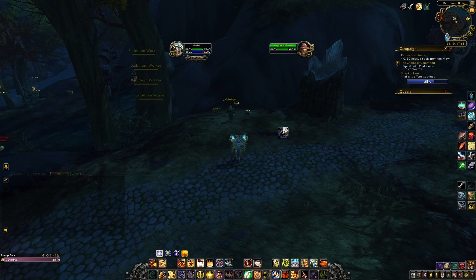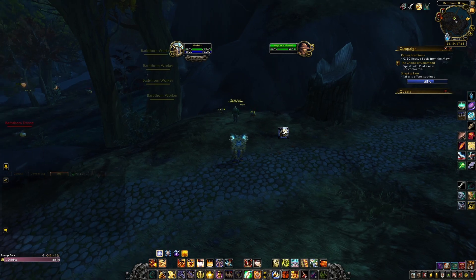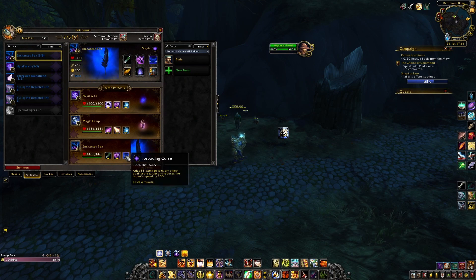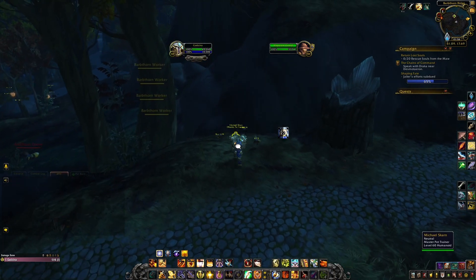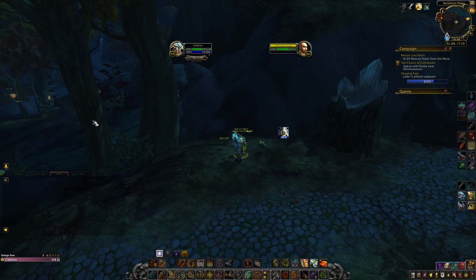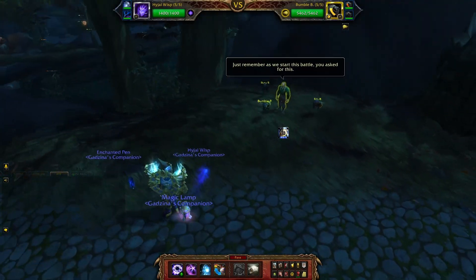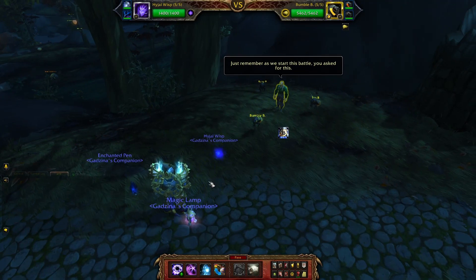As always, for Michael Scarn all you have to do is survive 11 turns. I brought Igel Wisp with Evanescence, Wish, and Arcane Blast; Magic Lamp with Wish; and Enchanted Pen with Evanescence — I doubt I'll use it. I'm pretty sure you can bring whatever you have and it should still be fine if you press defensive abilities correctly.